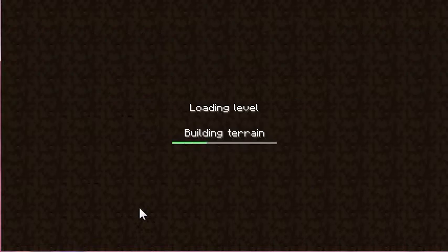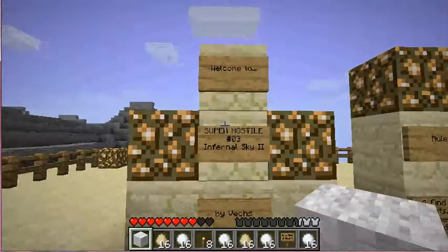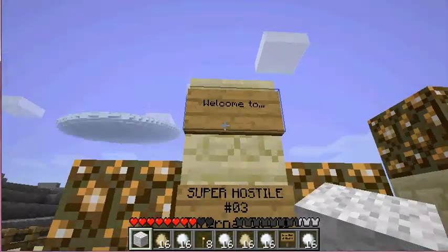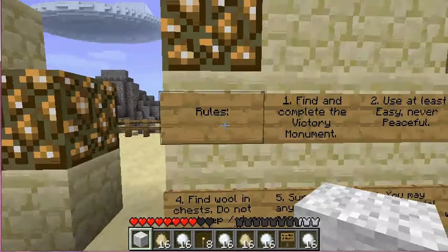So I'm going to try this again and play the selected world. I'm doing the Super Hostile series Let's Play number three, called The Infernal Sky by Vex. Vex is a super cool dude for creating these maps.